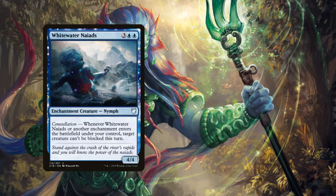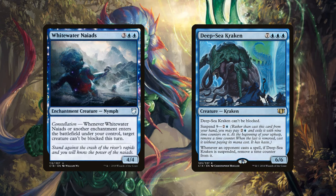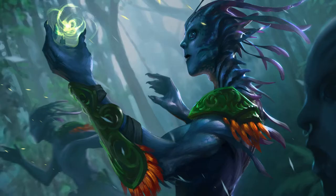Our final two creatures are not merfolk. Whitewater Naiads is a nymph with constellation — whenever it or another enchantment enters under your control, a target creature can't be blocked this turn. Finally, Deep Sea Kraken is a 6/6 kraken for ten mana that can't be blocked with suspend 9; whenever an opponent casts a spell while it's suspended, remove a time counter from it. Those are our 25 creatures.